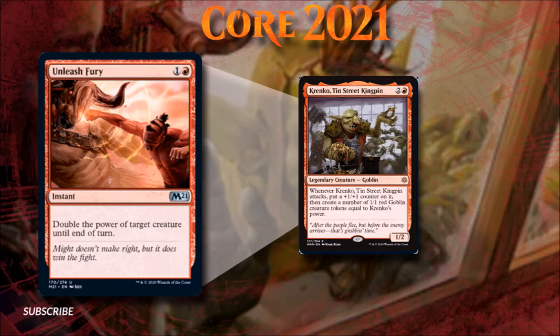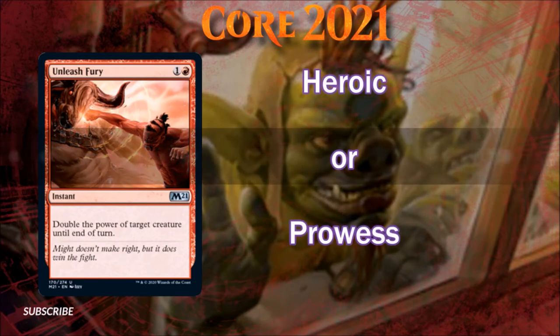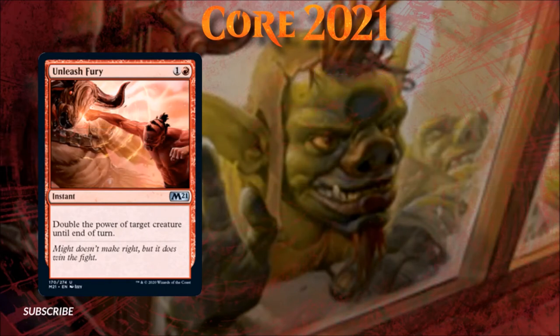In addition to general Stompy strategies, this kind of pump spell would fit very well into a heroic or prowess themed deck, most likely somewhere in the 58 rather than as the signature spell. Also, both this card's art and flavor text are great. If you add double strike to the mix with this card, it has the potential to one-shot a player out of the game, especially if the deck has Infect — that's just a thought that worries me a bit.